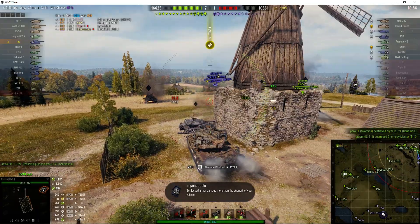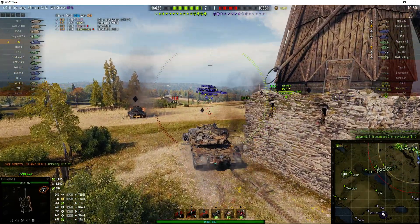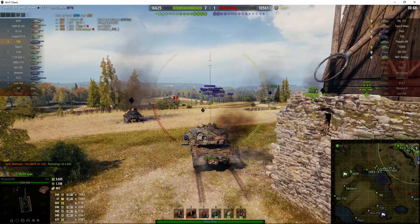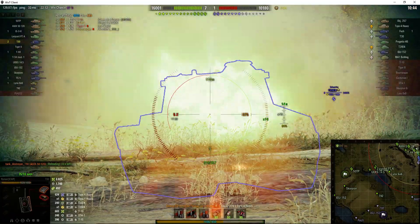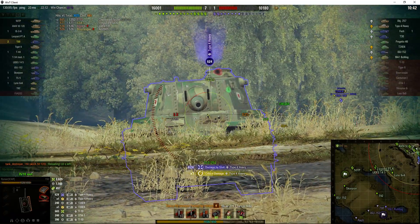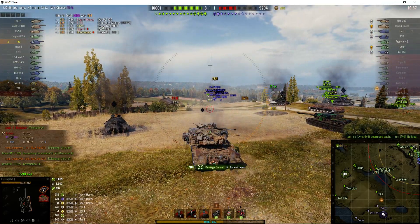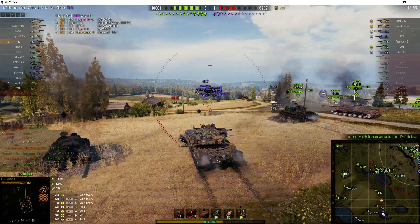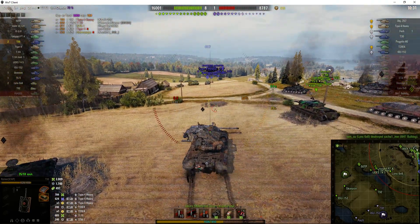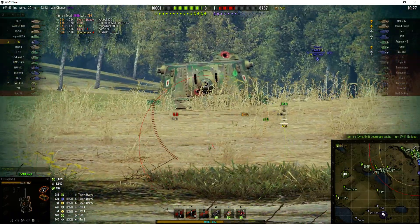He's treating that little wreck as his own personal toy to be played with, much like a cat plays with a mouse. Look at this — he goes for the weak spots, waiting for the reload. And a high roll: 784.